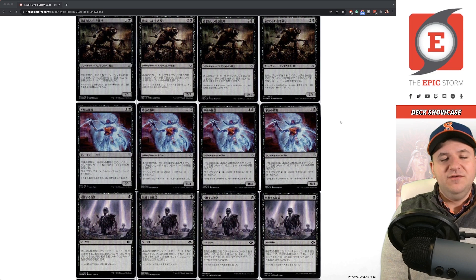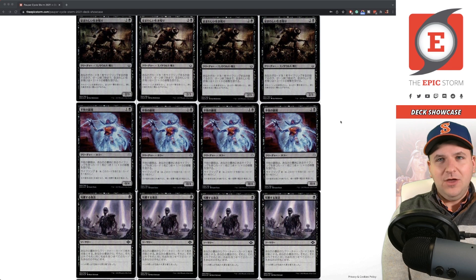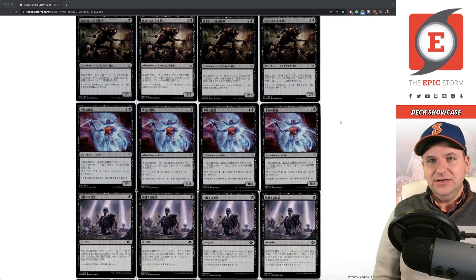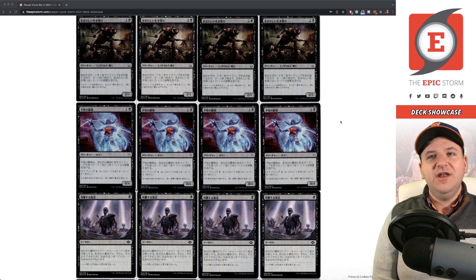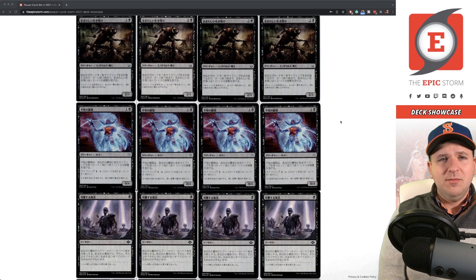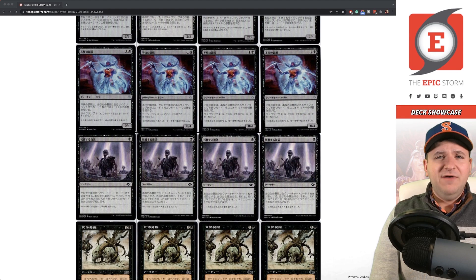Grizzly Survivor — every list when I started playing Cycle Storm played three of these in the board. I kept playing it and it would just die to Lightning Bolt or Cast Down. I kept playing it for months before cutting it. What I determined was it was pretty much only good against Tron, because Tron doesn't play removal — they run fog effects and Stonehorn Dignitary. If this card connected you could win, but it was just too narrow for beating the Tron matchup. I know they have Crop Rotation for Bojuka Bog, but this card stinks.